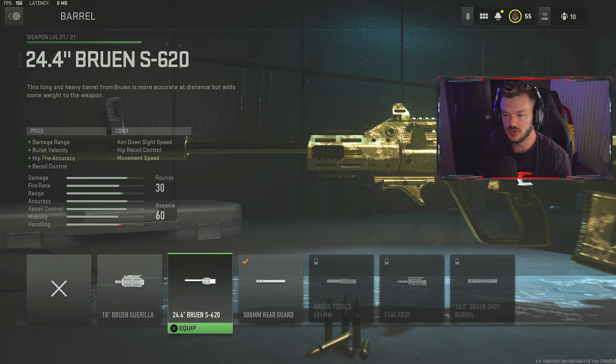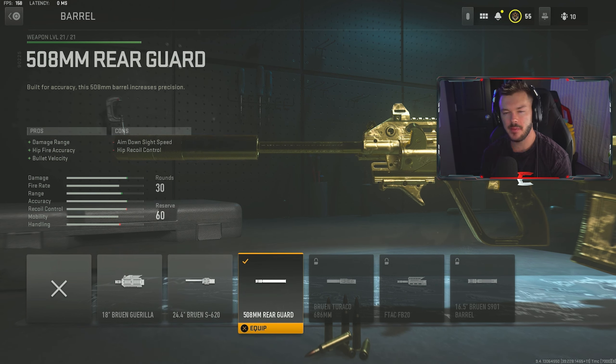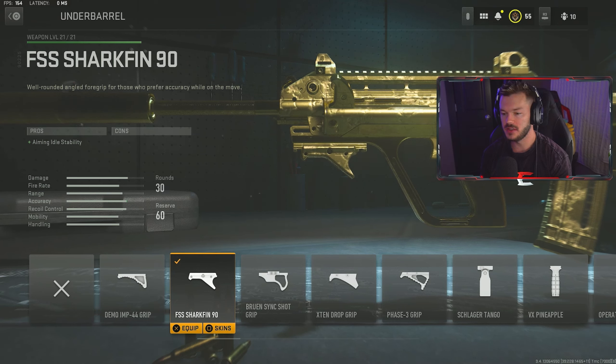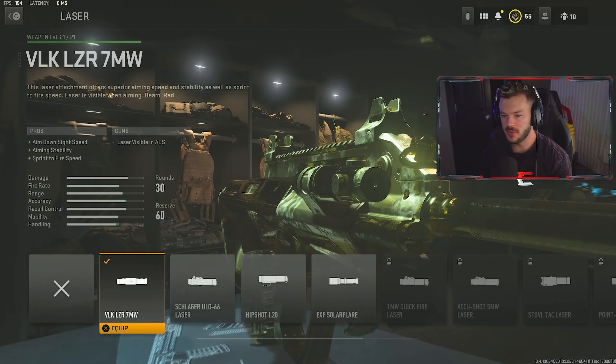Next up, we're taking a look at the STB — this is the 5.56 version of the AUG, more or less. This is a really fun gun and one of my earlier favorite assault rifles. It's very easy to control, doesn't have too much of a recoil pattern, and at longer ranges if you just burst it a little bit, it's very effective. This is probably one of the most effective assault rifles in the entire game. Another good thing is that it's the first gun in its progression tree, so you get immediate access to it.